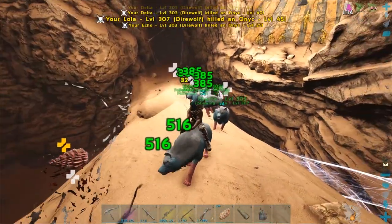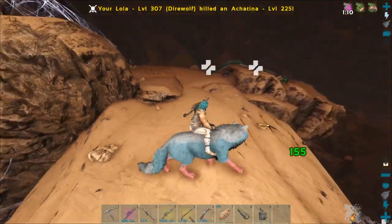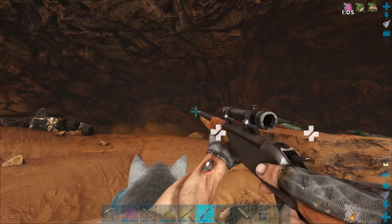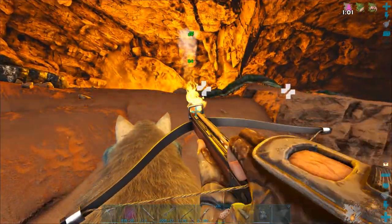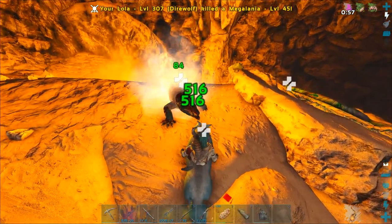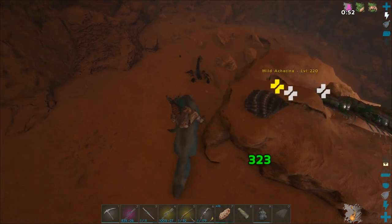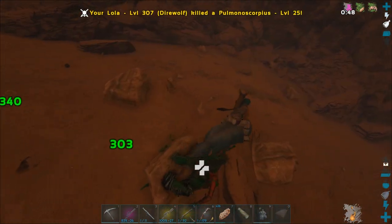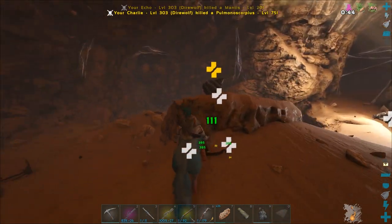Weapons hot, boys — kill them. I didn't realize I'd need grapples in here, it completely slipped my mind. There's a Megalania up there — I don't want that thing giving me Mega Rabies, so let's try to kill it. My wolves are down there. I'm just going to try and kill the snails because I might be able to find a low level I can tame at some point.